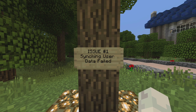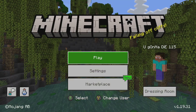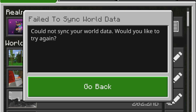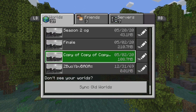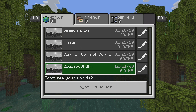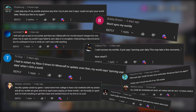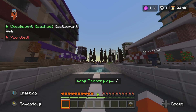Issue number one: syncing user data failed. This is a real soul crusher, which is why I put it first on the list. This issue happens when a player tries to load up one of their worlds — they'll be prompted with a syncing user data screen, it stays there for a while, and eventually they hit you with a failed to sync world data error. The worlds are there, but you can't load into them. This is a very common issue and has made so many people's worlds unplayable. We can only hope it eventually gets fixed, because this one is terrible.